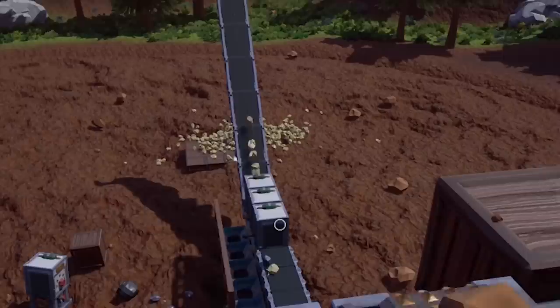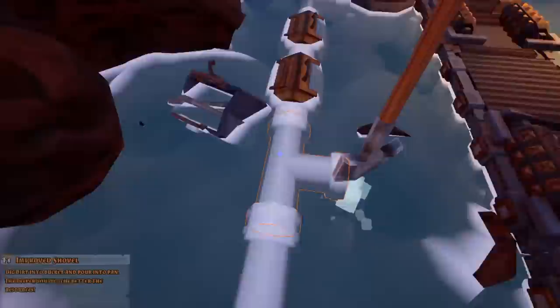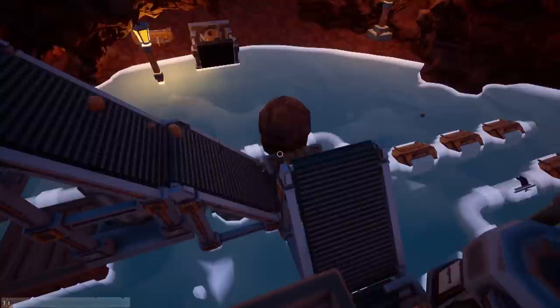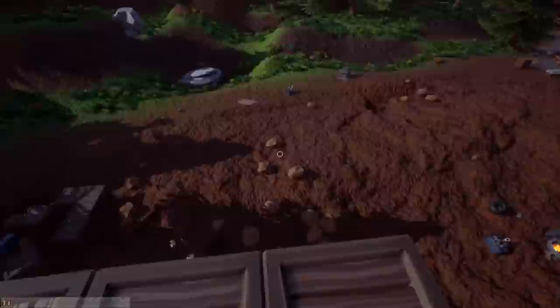Things seem to be working at a pretty good pace now. Gold mountain is still a bit of a work in progress, but any good project is. The only holdup in my operation currently is those drills down below running out of dirt right away — I've got to find a way to make these run longer. Kind of wondering if the latest patch to this game had an effect on my drill strategy, because before these would kind of run forever more or less. Now they go through the dirt very quickly.